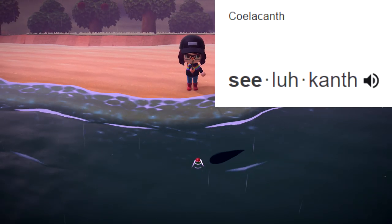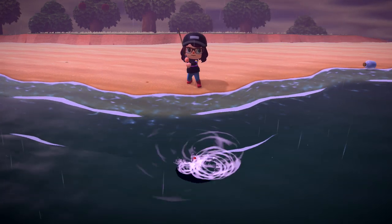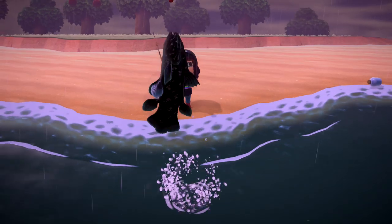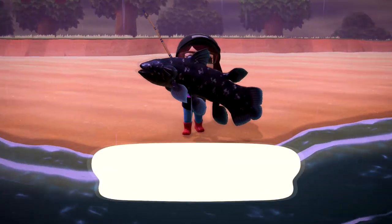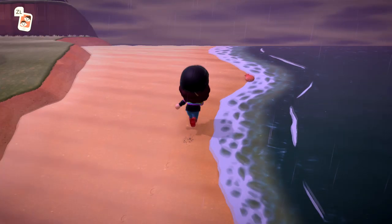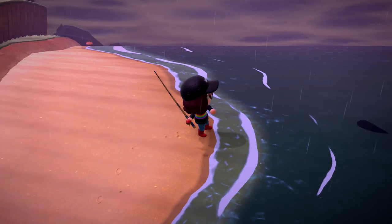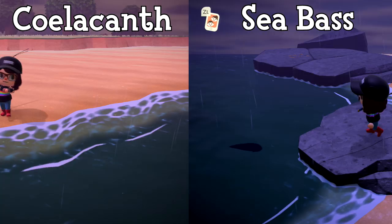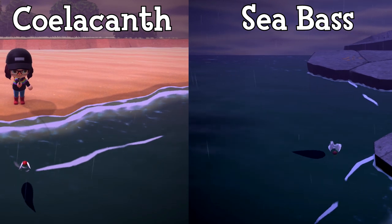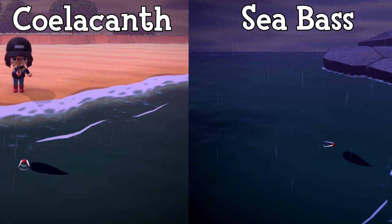The coelacanth is one of the long-standing rare fish in Animal Crossing. New Horizons is no exception, however it does feel a little bit easier to catch if you can find it. The coelacanth spawns in the sea all year during any time of day, but it should be rainy on your island if you want the chance of spotting it. Its shadow size is a little bit larger and generally longer than the sea bass, although this can take some getting used to.